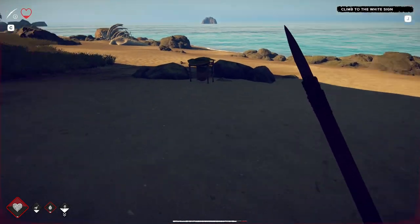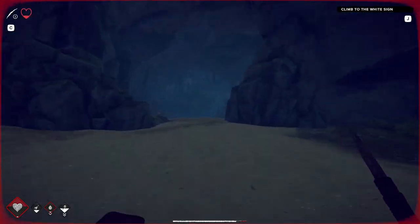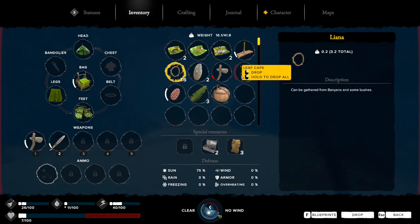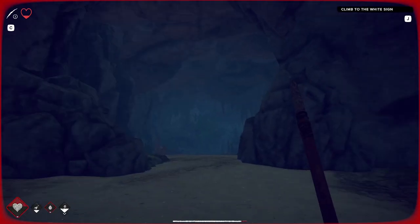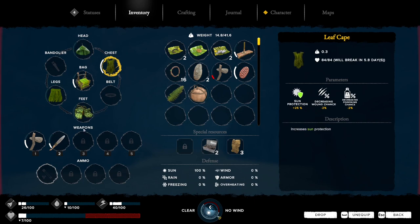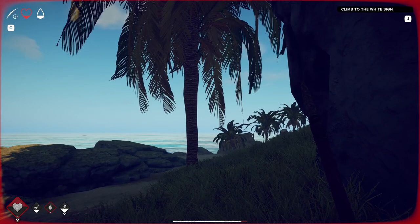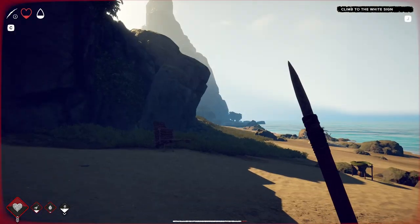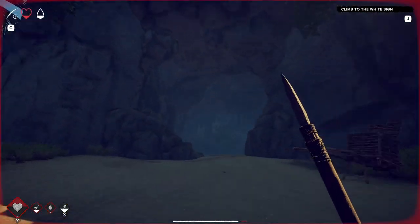There's nothing in here, so the only thing I can do is drop this. I need to make another one - repair. Yeah, that. I can't do a bunch of this too. What's going on? My thirst is going down. There's nothing I can do except go and grab one of these.